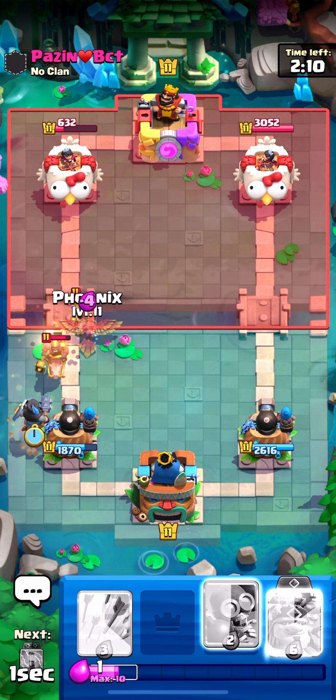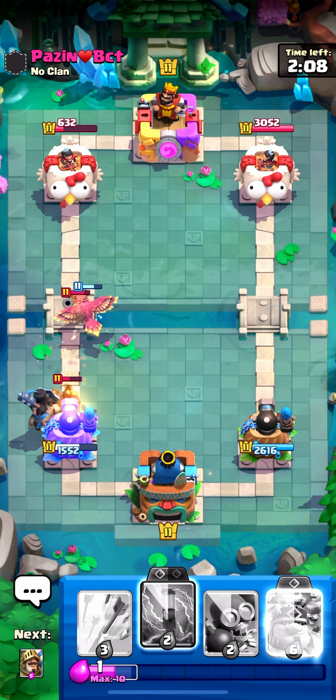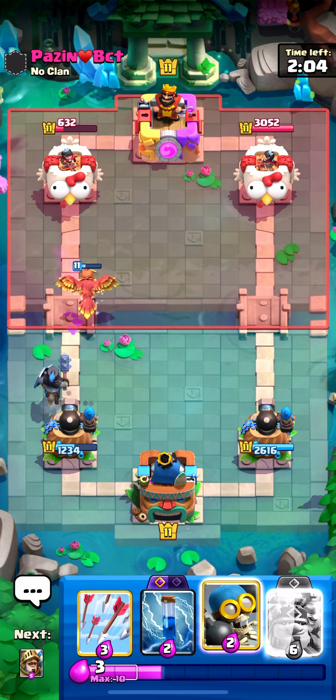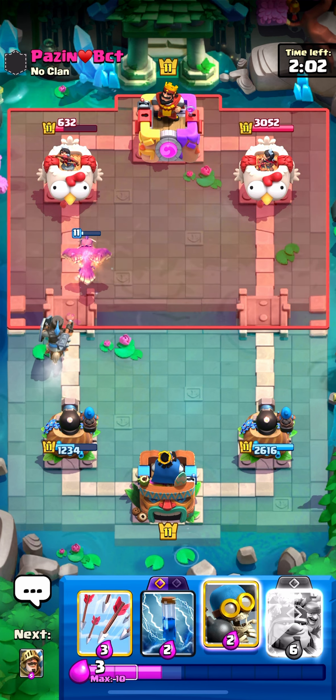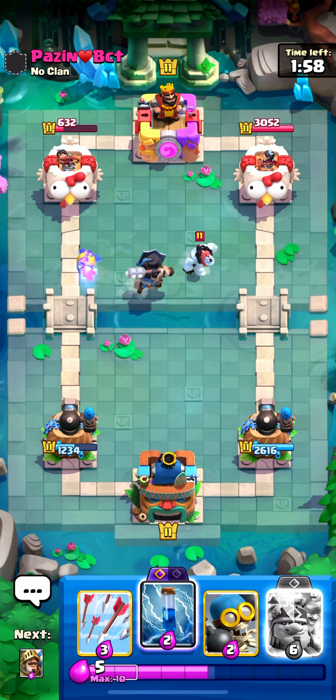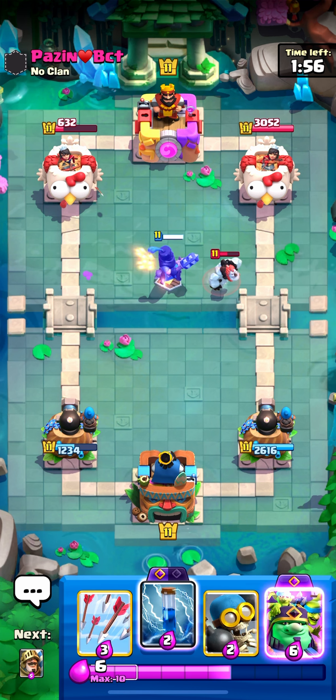I'm gonna go prince right here and then go phoenix in the back just for that musketeer, because the musketeer is going to be hitting the dark prince and doing a lot of damage to it. Hopefully my dark prince could rush up — damn, I wanted the tower to start targeting the dark prince so my phoenix could respawn, but that's all right.